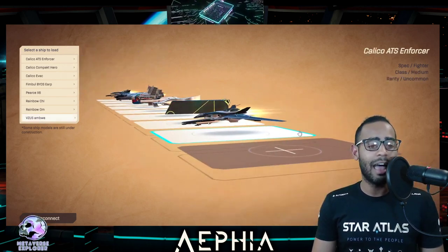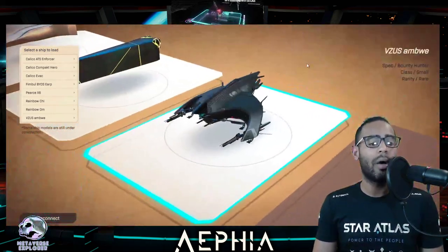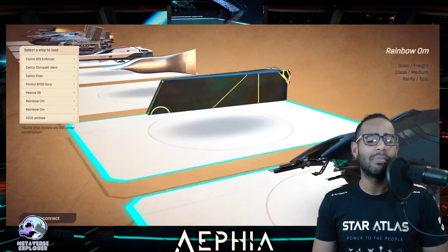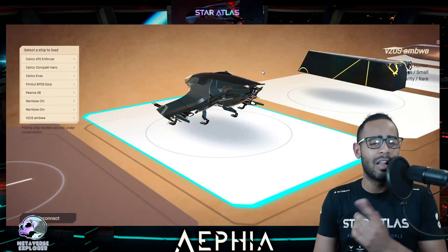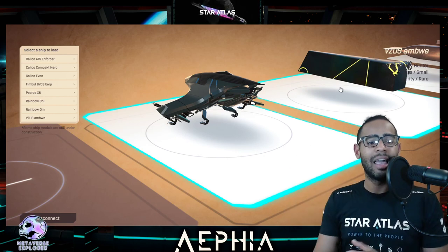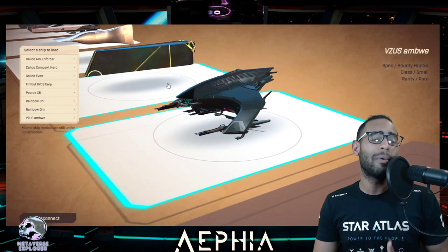Let's load our last ship — the Visas Armway. The Visas Armway is a bounty hunting ship. It is a small, rare ship. But as you can see, it looks way bigger than the Ohm compared to it. This is my feedback: the Ohm is a giant medium class ship, but the Armway — a small ship — looks much larger than the Ohm when displayed side by side. What I was really hoping is that maybe they can increase the size of the circles in the tiles so it actually represents the ship size class. I think the proportions need to be improved — the Armway occupies way more space than the Ohm, even though the Ohm is a much larger ship.